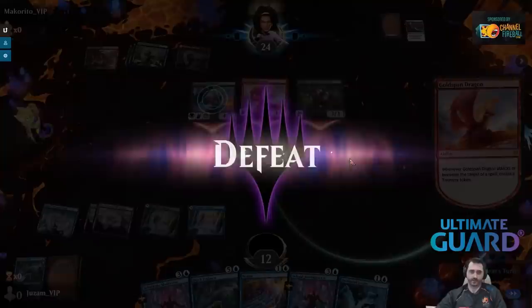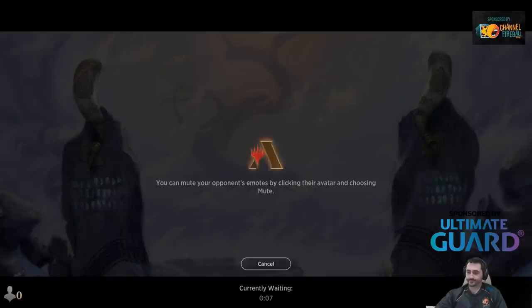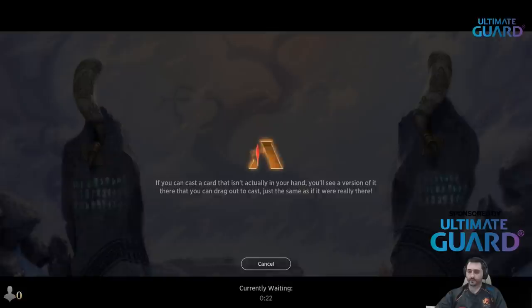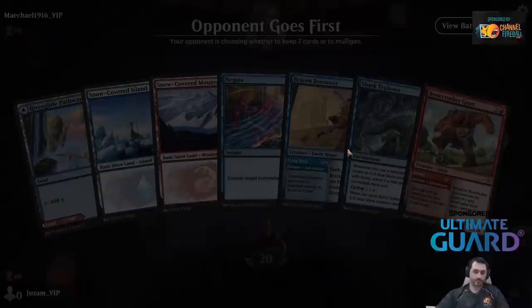It looks like the format is probably going to get a lot more aggressive. It's nice to play all these Yorion decks and food decks, fooling around with Witch's Oven and Trail of Crumbs and drawing cards and playing Oros. But this dragon is no joke — this is probably going to be the new meta.